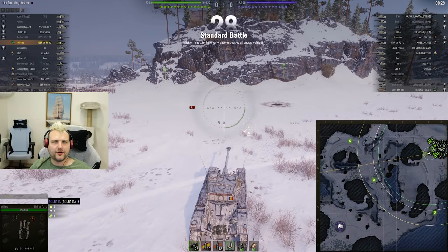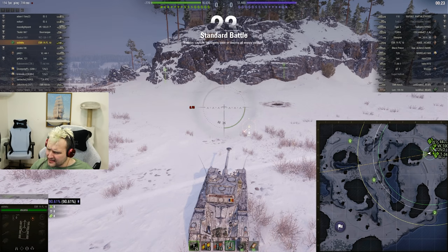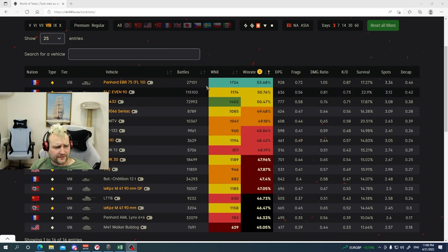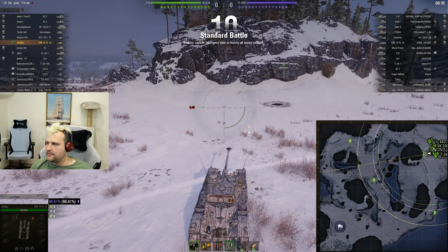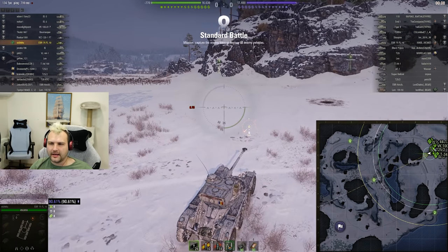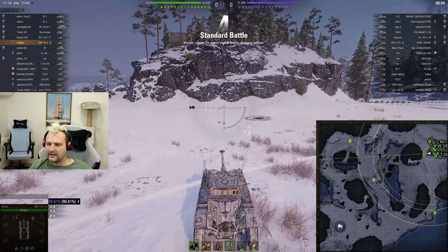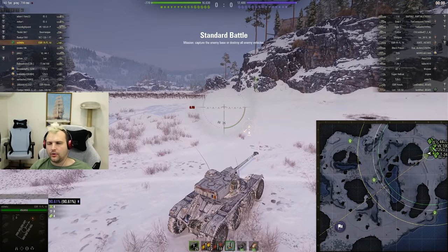Good day fellas, I hope you are ready for your daily dose of skill. Today we are going to play with a Ferrari tier 8 premium tank. You might think, why are you playing with this tank? Well, Ferrari is the best win-ratio light tank at tier 8. So I believe we can try to make this vehicle work and talk about why this vehicle is so good, or why it is so popular.